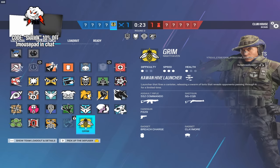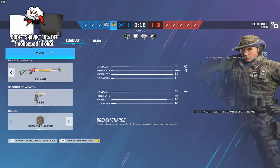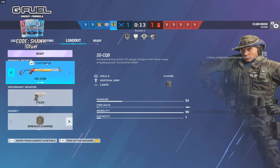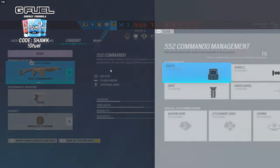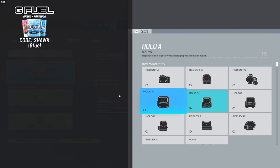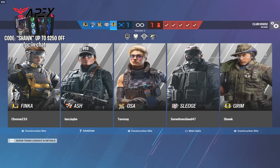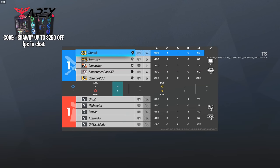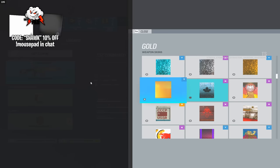I snagged Grim from Chrome so we're eating this round, although I believe they're going to go downstairs so I'm not really sure how I'm going to use the SGCQB. I feel like the best case scenario is maybe trying to shoot people through the floor on the back of arsenal, but I'm probably going to go for the Commando - which is lacking any higher magnification zoom scopes, which is interesting because I'm pretty sure on IQ you have at least a 1.5 or an ACOG on the 552 Commando.